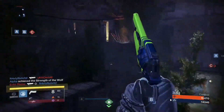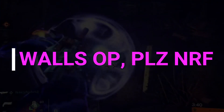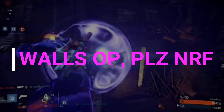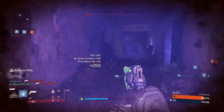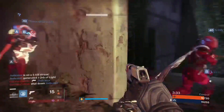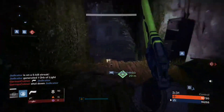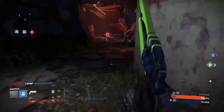Come here, I got something for you. You fucking bitch-ass wall — get out of here. I don't want you in this game anymore. I'm glad I killed that guy, because I rushed him thinking I could Nova Bomb and it didn't work.